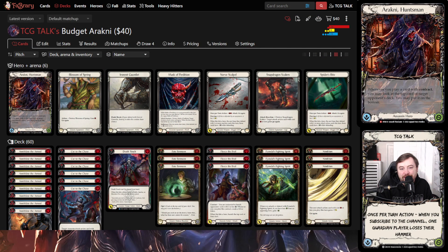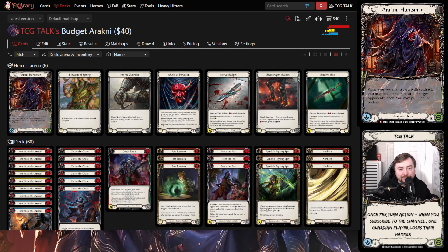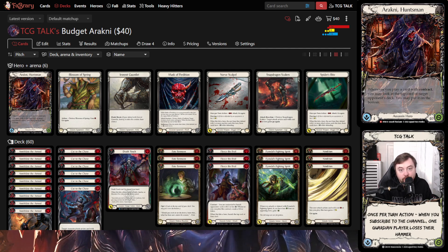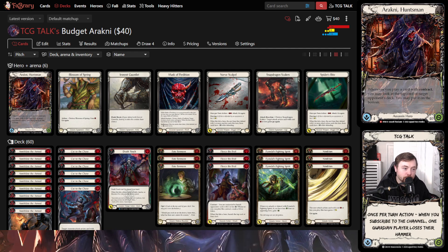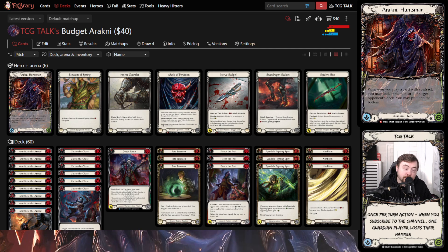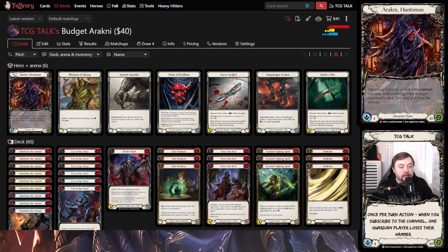Welcome to another episode of TC Talk Back. This is episode six of our How to Arachne series, and today I'm going over my budget Arachne deck tech — talking about a very cheap version of the hero that gives you a good idea of her play patterns and some cool aesthetics, while not having to spend what the normal deck list costs, which is around $580. This deck list is $40.